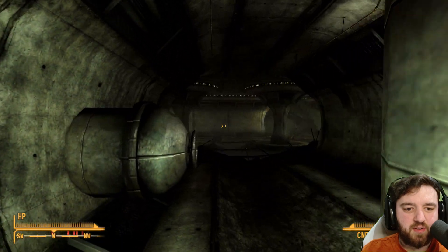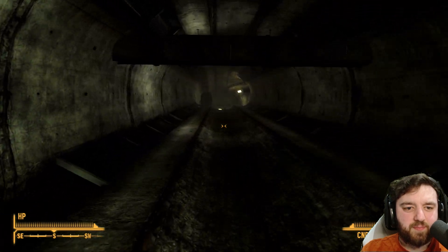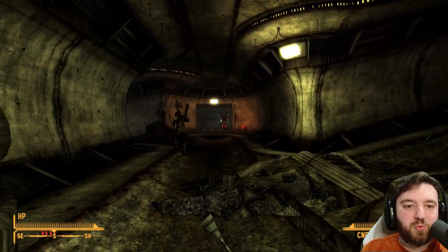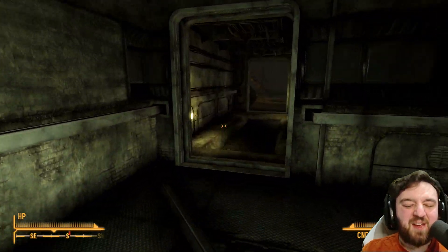I want to take a right here and take a left here. Now we're on track. We can go into the sealed sewers. I have to do it this way because otherwise you would just get lost, and I don't want you to get lost because I get lost down here. This place is a maze.